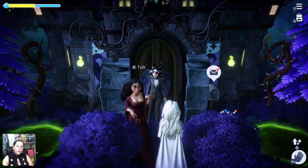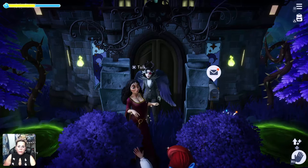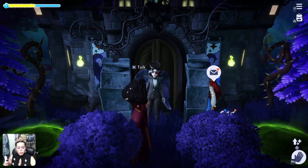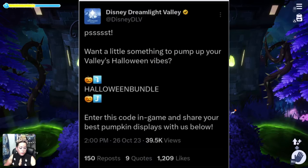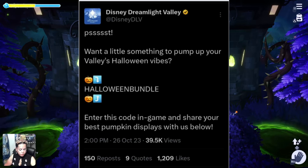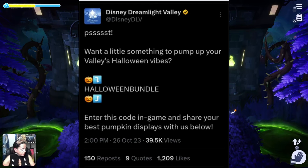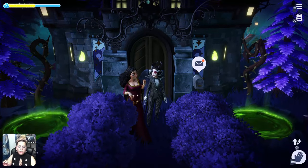We're back in the valley working on our outfit for the upcoming dream snap photo challenge, which is the trick-or-treat outfit challenge. There's something in the mailbox, and I checked the mail yesterday on a refresh day. I was on X earlier and Disney Dreamlight Valley posted about a Halloween bundle code — enter it in-game and share your best pumpkin displays. It may be pumpkins I already have, but we're going to go ahead and put that in.